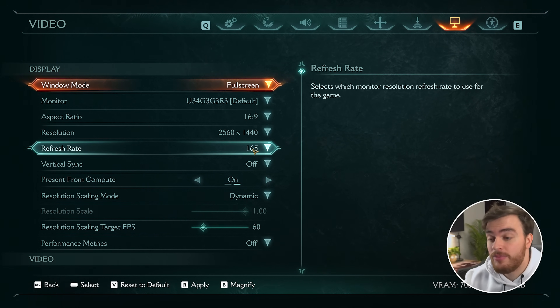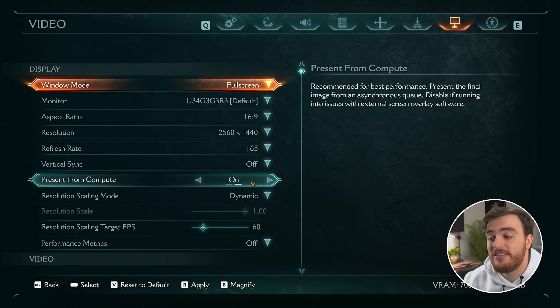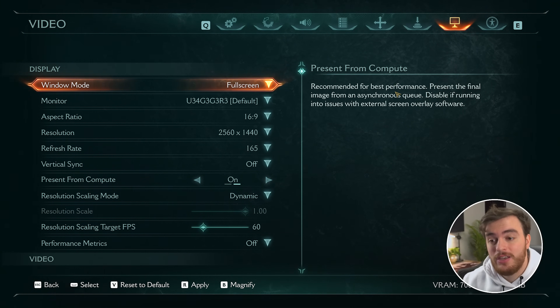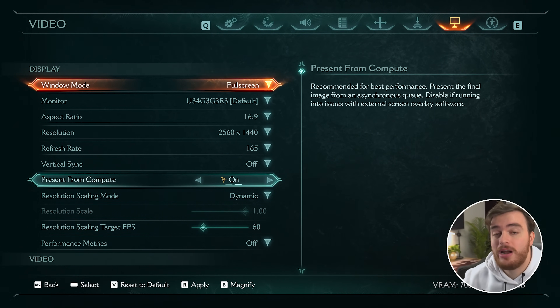If you have a 120Hz screen, set the refresh rate to 120Hz, 160Hz, etc. vSync should definitely be turned off unless you're getting screen tearing. Present from compute is a relatively niche option — it takes what you're seeing on screen from a different part of the graphics pipeline, which could cause issues mainly with external screen overlay software like Discord, Steam, recording software like OBS, or FPS counters. Having it on should result in better performance, so if you're not having issues, leave it on.